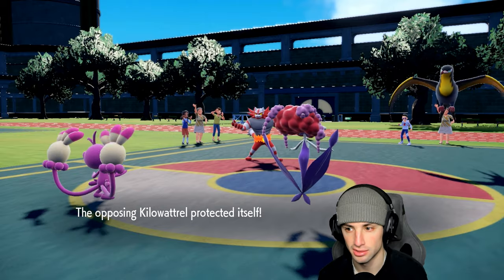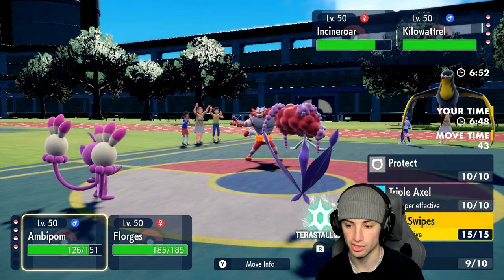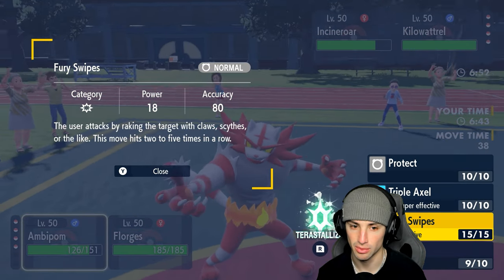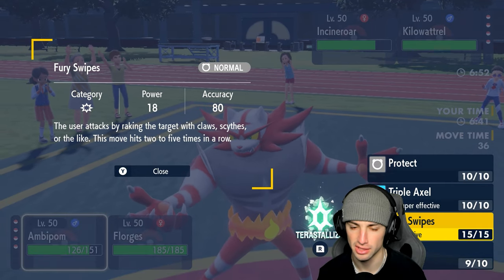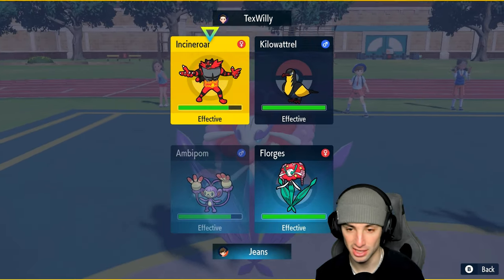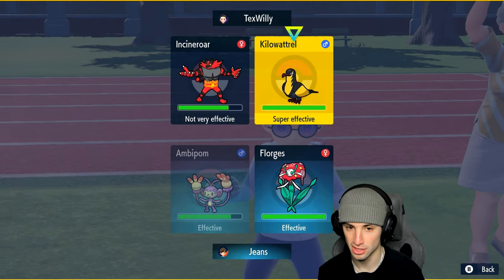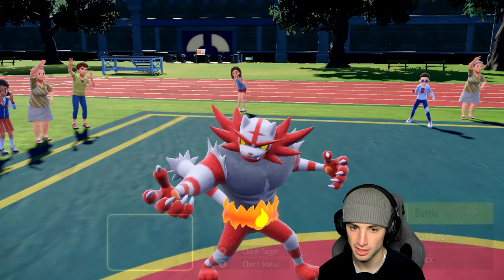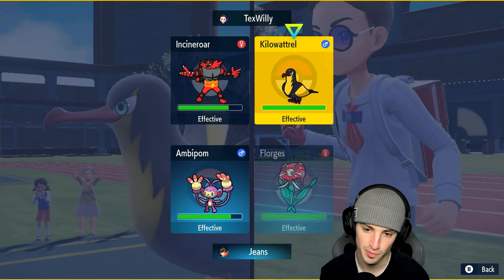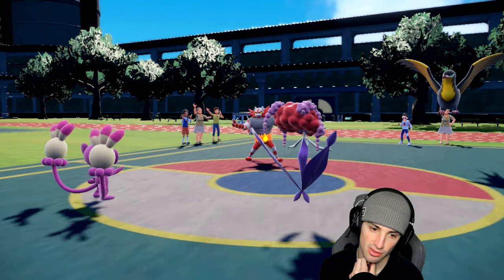The Moonblast gets blocked — that's fine. I could go Fury Swipes with Technician, base power 18 so it will get boosted. I'm thinking Fury Swipes here, chipping damage into Incineroar, then launch a Moonblast. Could also use Helping Hand but I'm going Moonblast. Tailwind goes up from Incineroar — Fury Swipes still outspeeds, that's great. Incineroar dodges it though — not ideal.